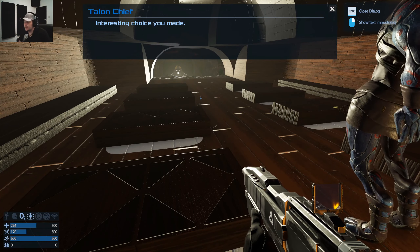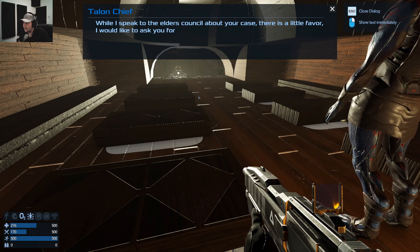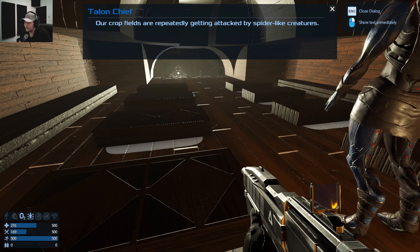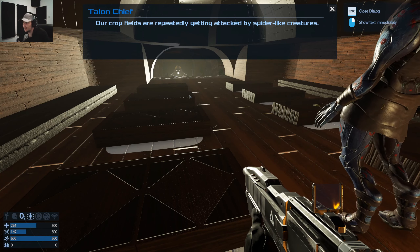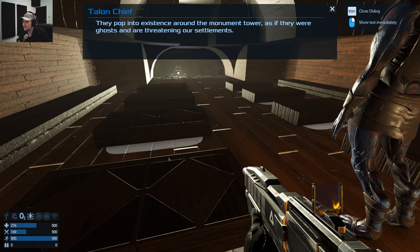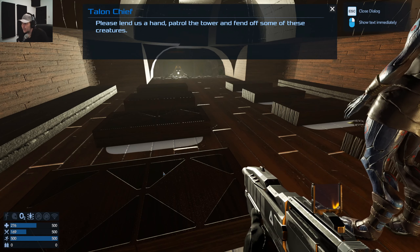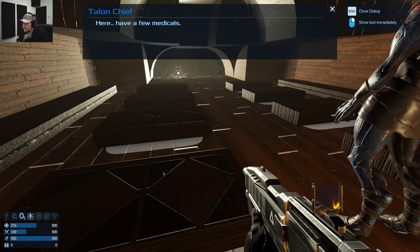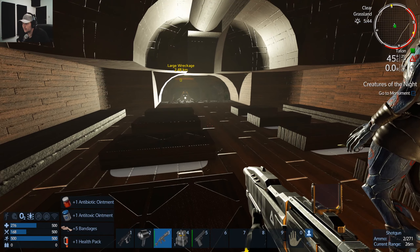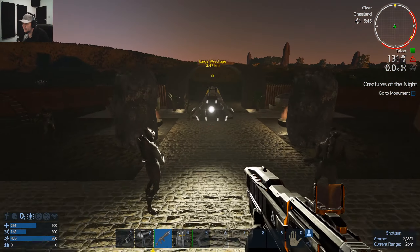Interesting choice. While I speak to the elders council about your case, there's a little favor I'd like to ask of you ahead of the future: our crop fields are repeatedly getting attacked by spider-like creatures — it's spiders! They pop up into existence around the monument. Please lend us a hand — patrol the tower and fend off these creatures. Here we have a miracle weapon — thank you for nothing.